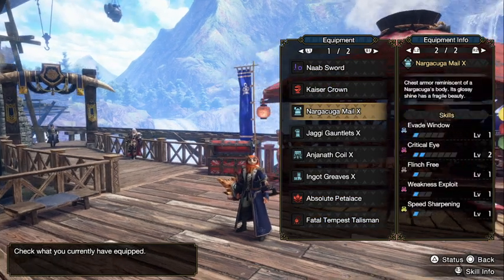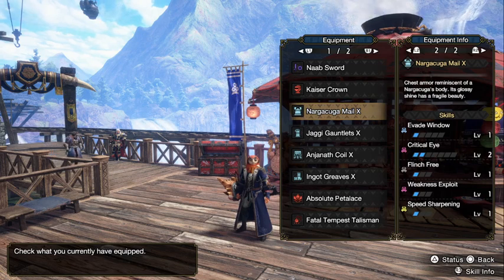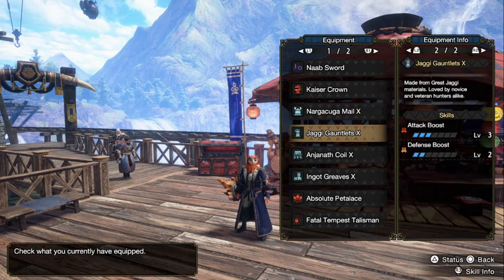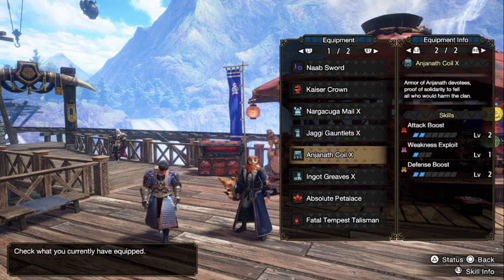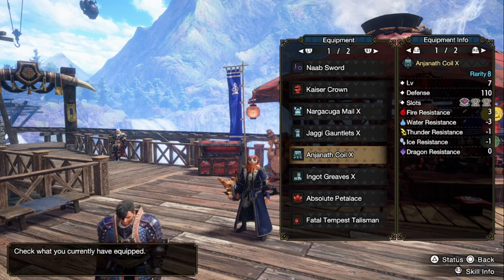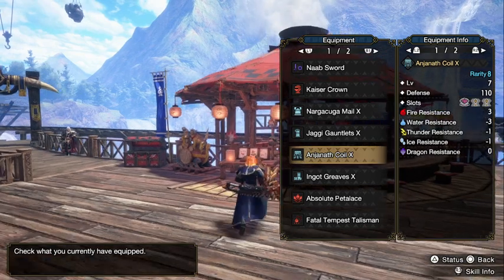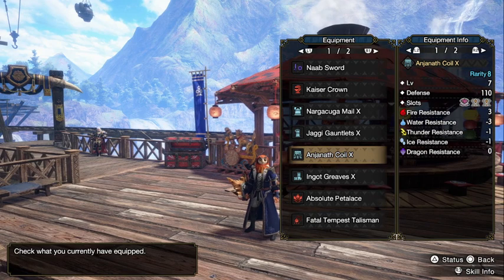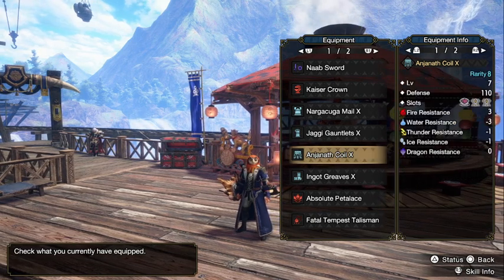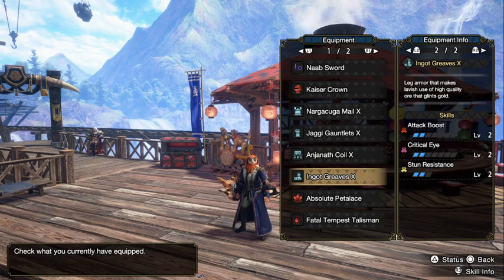I'm still using the Jaggi Gauntlet — it's got 3 Attack Boosts, which I like. Then I farmed for the Anjaneth Coil. The problem with Anjaneth Coil is that you do need the Anjaneth Mantle to craft it, and I hunted like 16 Anjaneth to get it — so hopefully you're lucky. And lastly, I use the Ingot Greaves, which are still great: 2 Attack Boosts and 2 Critical Eye from the legs.